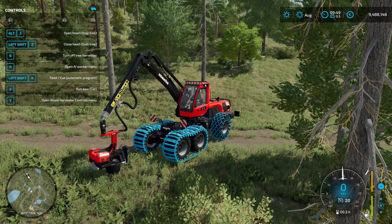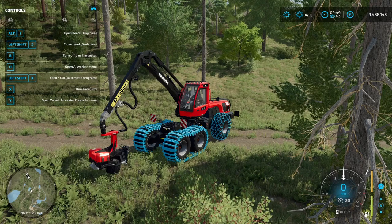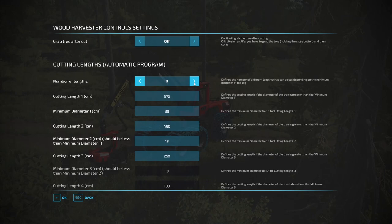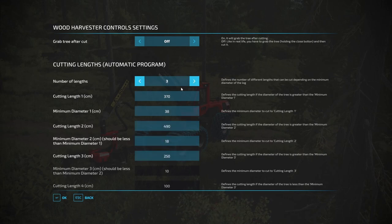The only thing you need to know is that now with the Y key, instead of looping through the different cut lengths, you open the Wood Harvester Contours menu, and then the only thing you need to do is set up one number of lengths and type the exact lengths you want. You can do more than one with different diameters, but I will explain that in another video.